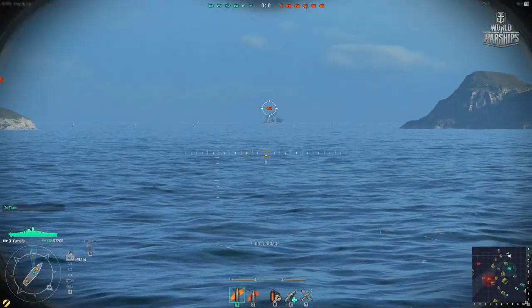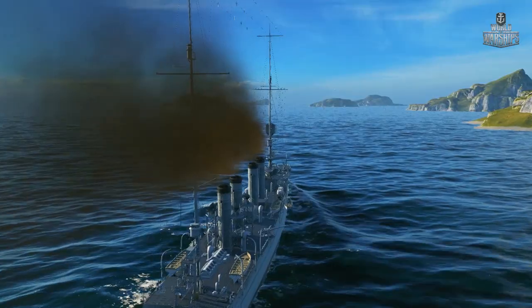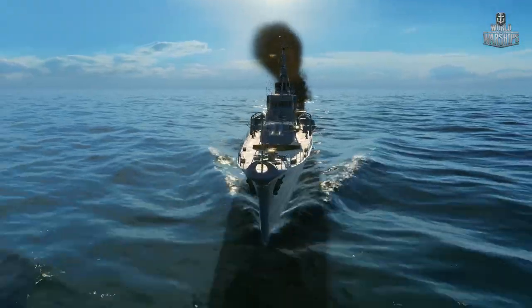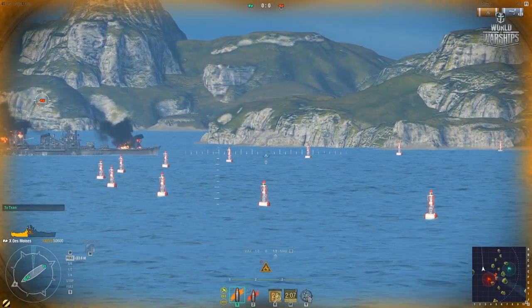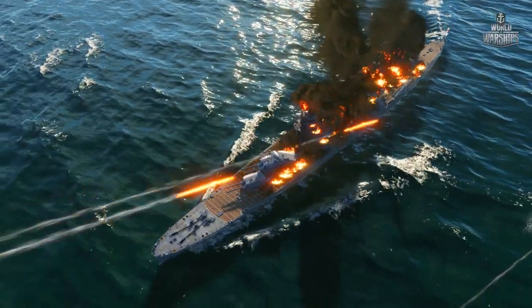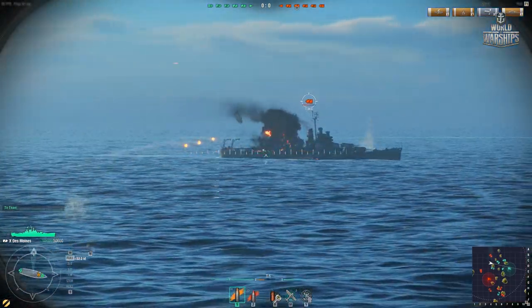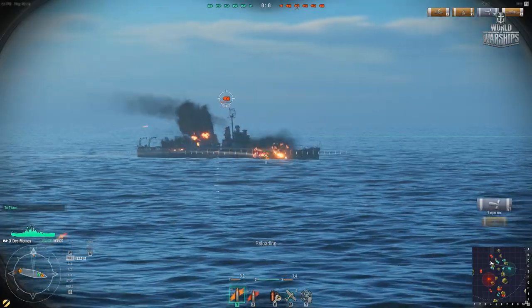Naval artillery combat may be conducted at long distance. The main guns of battleship Yamato have a range of 14.3 miles, or 26.5 kilometers in the game. A shell takes 20 seconds to cross this distance. The target may easily leave the impact zone during this time. To have any chance of hitting, you have to lead the target and fire at a point where the ship will be when your shell arrives. Calculating the lead is not an easy task — try firing a single ranging shot and watching where it falls. Adjust your aim, and then unleash a full broadside.